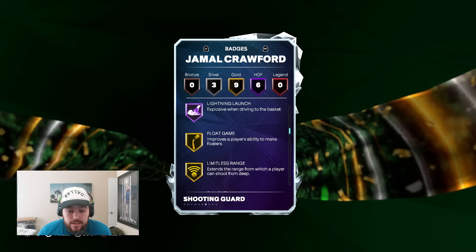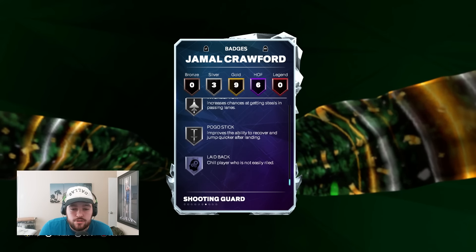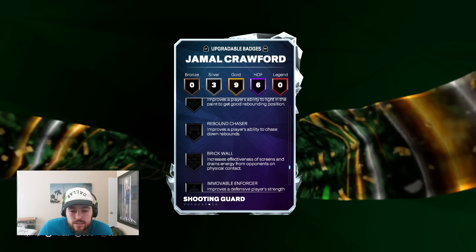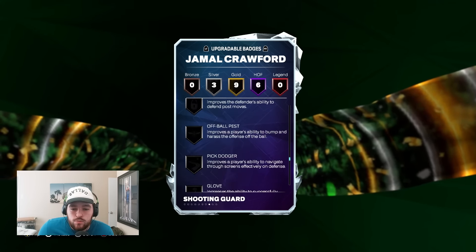He's got Hof Deadeye, handles for days, Unpluckable, Layup Mixmaster, Ankle Assassin, Lightning Launch, Gold Limitless, Bailout, Breakstarter, Set Shot Specialist, Strong Handle, Challenger, Interceptor, Pogo Stick on Silver. He needs defensive badges — I'm going to have to add things like Pick Dodger, Immovable Enforcer, On Ball Menace, and maybe a couple others.